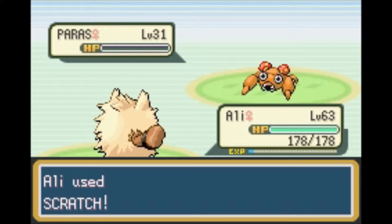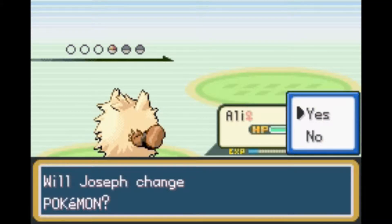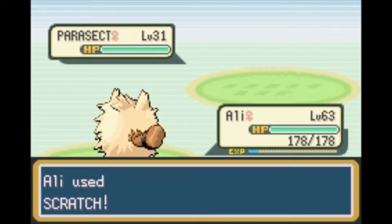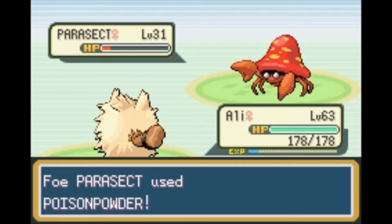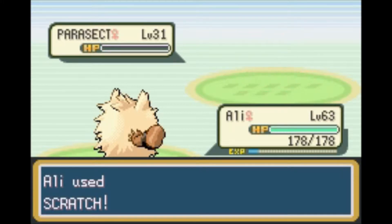Now, if we would've come here before beating the Elite Four for the first time, there would've been a guy standing in front of that little cave. But since we beat the Elite Four, that guy is gone. Because apparently the Pokémon in that cave are pretty dang strong.